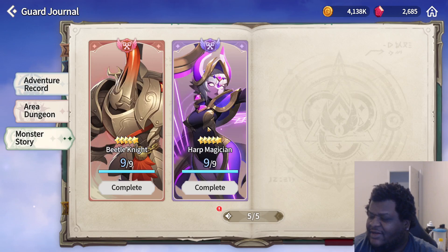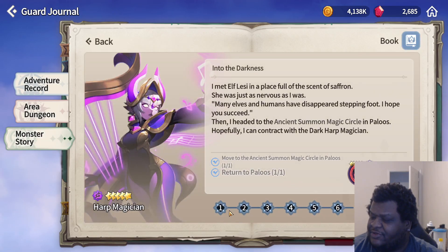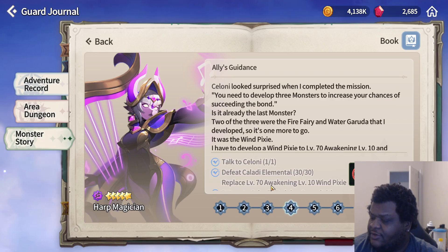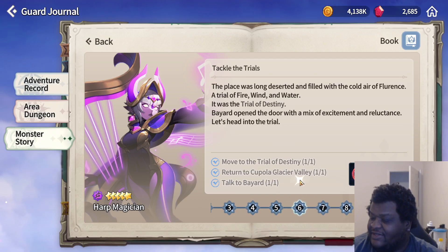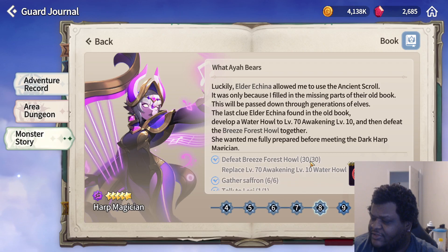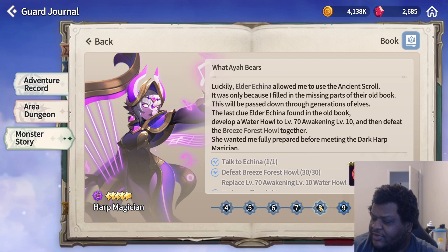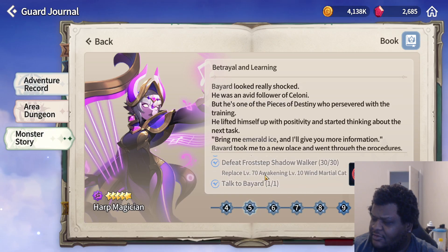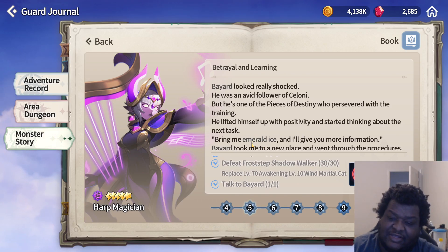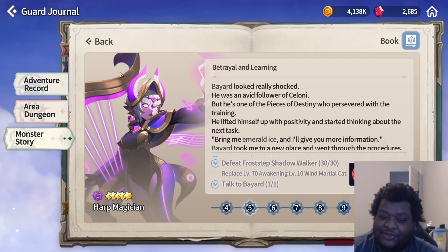Viva Shell is pretty easy to get. What you need to do is have the Fire Fairy at level 70 and level 10 awakened. You need to have the Windpixie at level 70, level 10 awakened. You also need to have the Wind Marshal Cat and the Water Howl at level 70 and level 10 awakened. You have to have those four, which are all free-to-play monsters. If you're free-to-play primarily, you'll have these monsters made to at least level 10 because they're super easy to get, super easy to use, and they are the best monsters to use for pushing through the game.